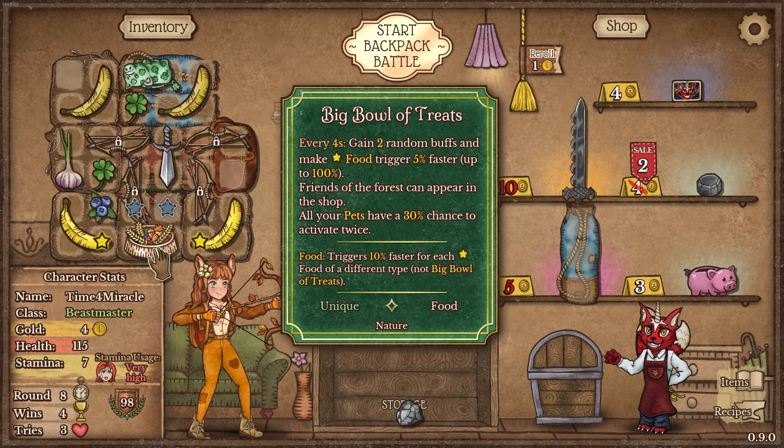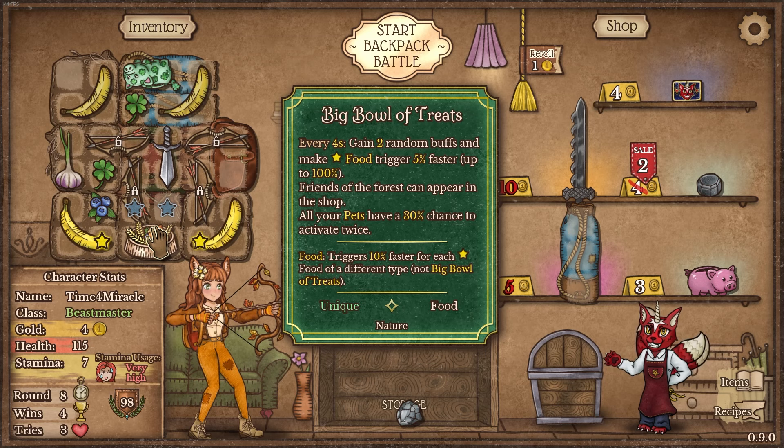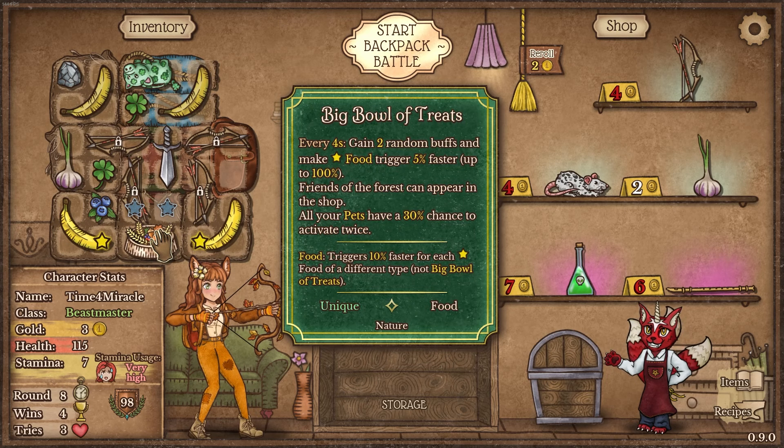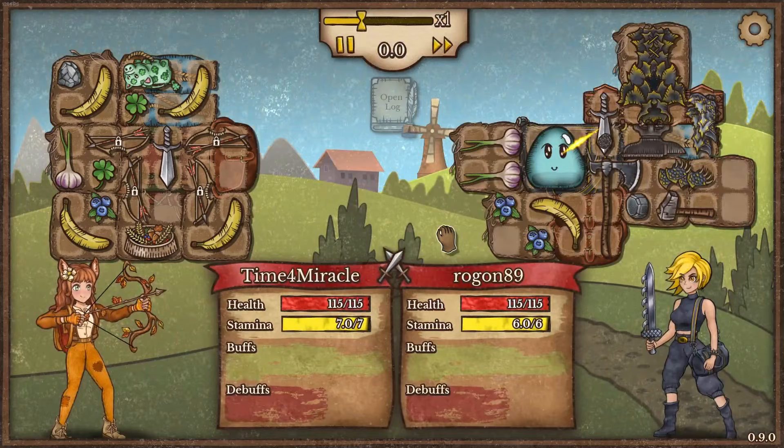Pig affects the food bowl chance for more triggers. Wait, what do you mean? Pig affects the food bowl chance — is Pig a pet? Pig is not a pet; it's also not food. So I don't know what it could mean. Oh shit, you mean Lucky Pig on this. Oh God, wow, you're right. Holy fuck, you're so right. Five head, excellent point.